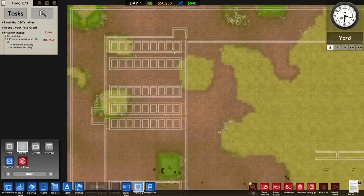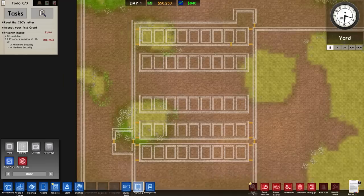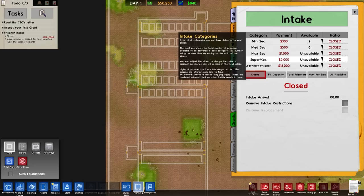The doors go there, doors can go there - we don't really need a door there. So that's the model cell: one, two, three - nine cells. That's thirty-six for each one. I should point out I'll probably turn off intake by the way, and it's a high risk facility - we're going to go max security.